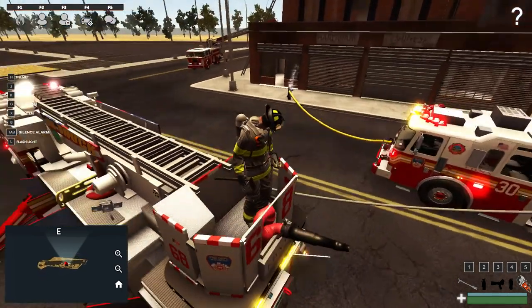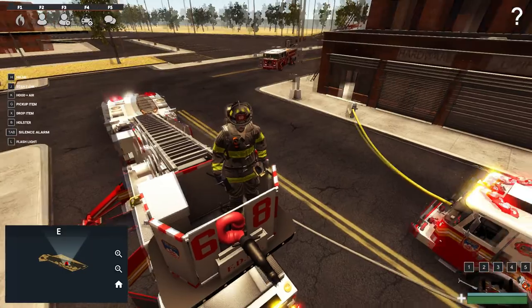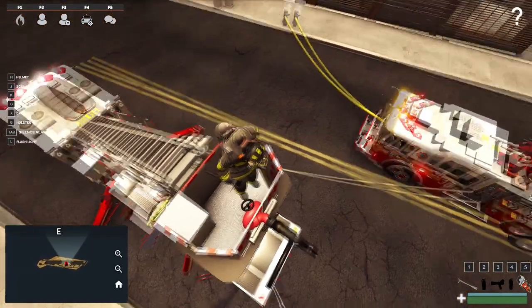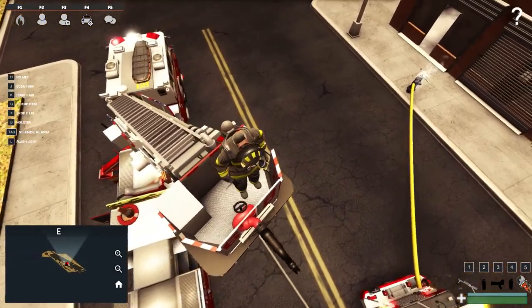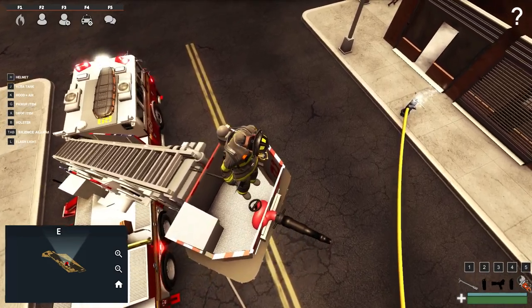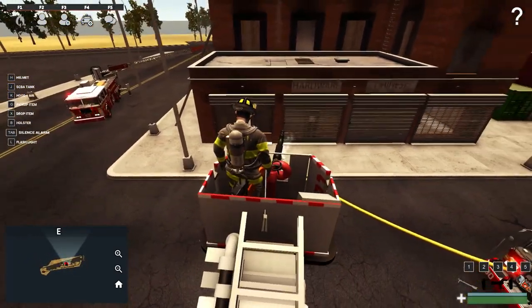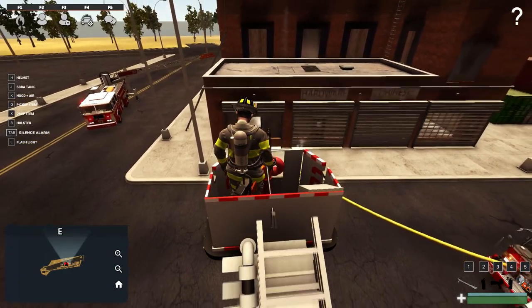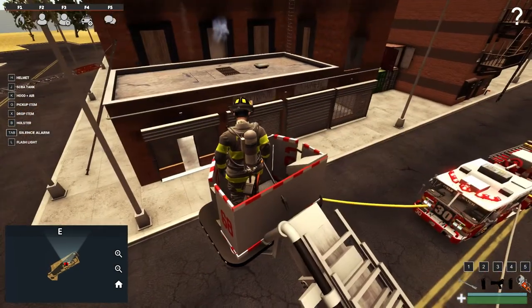Let's go ahead and enter into the bucket. This operates by the same control principles as the standard ladders. You can control this either from this location or from the control box down at the base of the ladder behind me. Yeah, so this uses W, A, S, D and then Q and E to extend out and retract.